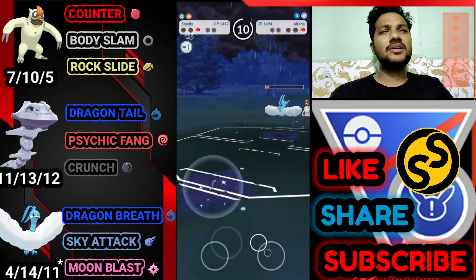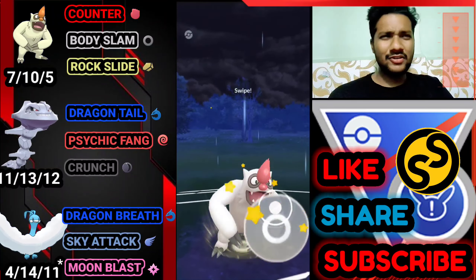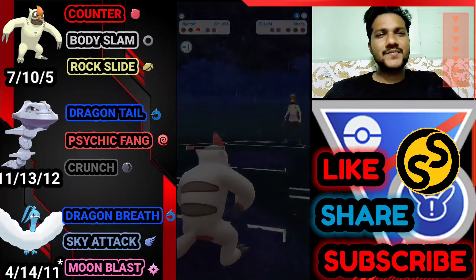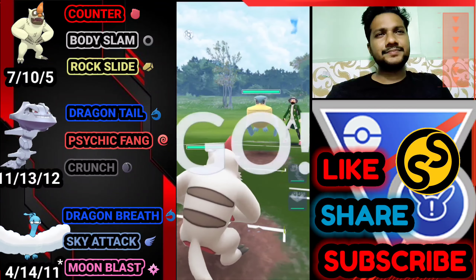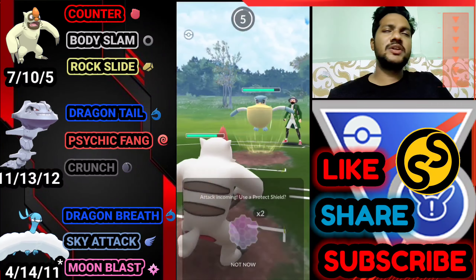I thought let's bring Vigro. Altaria is still alive. Let's go for the Psychic Fang. We need 2-3 Dragon Tail hits to knock him out — first one down, second one. I hope my Body Slam can catch him — and apparently we got the Body Slam. Vigro is also dangerous here. GG for us, on to the next battle.